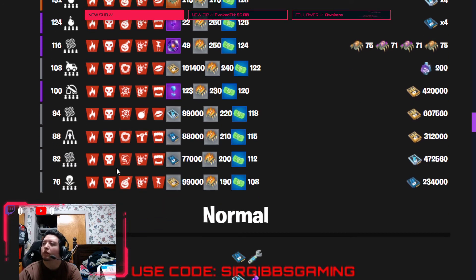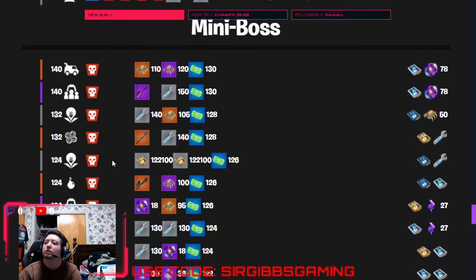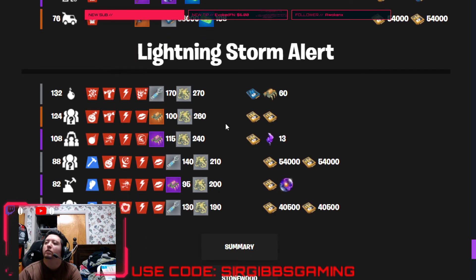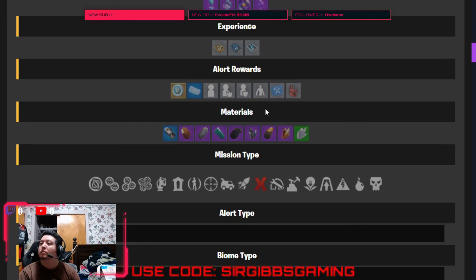There's some interesting missions today. They're all okay, not like great, but decent. There's a 124 evac with double survivor — not sure how much that'll be. There's also an 88 rescue survivors with over 100,000 survivor XP — that's okay I guess.